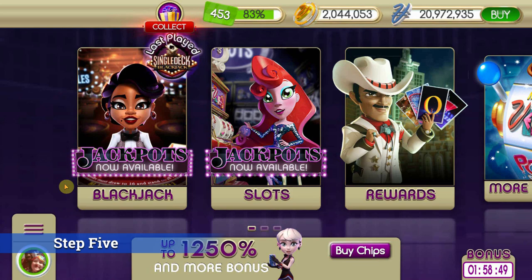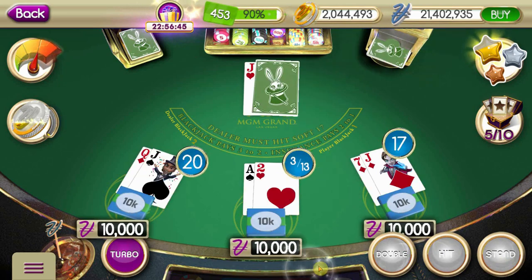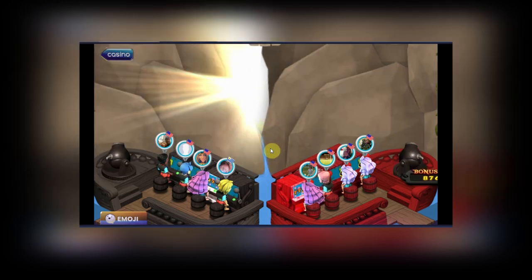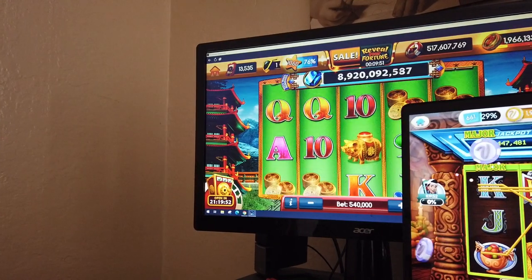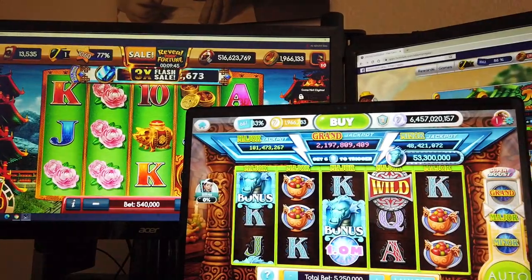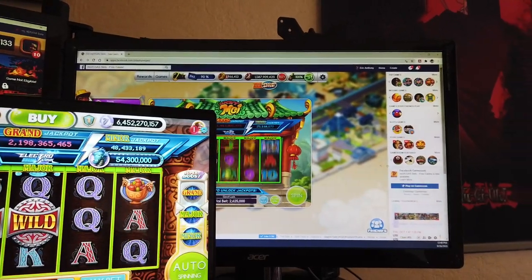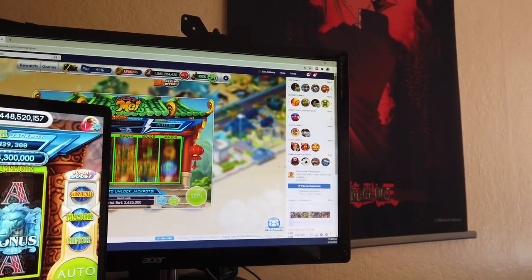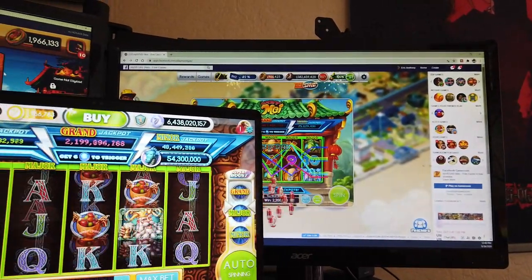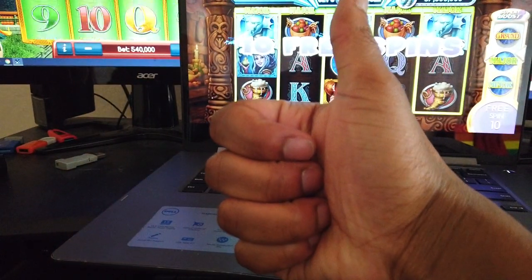Step 5: Pick up MyVegas Blackjack on your phone, then start playing MGM Grand Single Deck Blackjack until you reach a cap or run out of chips. Step 6: After you hit your limit with Blackjack or run out of chips, switch to Pop Slots and play. Your whole session should look a little something like this. Rinse and repeat as often as you can, and you'll be swimming in loyalty points in no time.